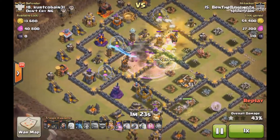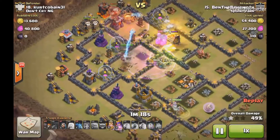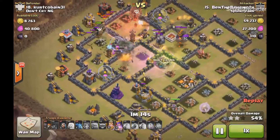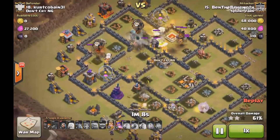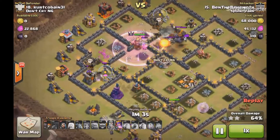He dropped a heal to refresh his Valkyries because that's what you've got to do — they're going to lower their health a little bit. So you really got to pay attention to healing Valkyries just like you did hogs. They're tough little girls but you still need to keep them healed if you want them to perform for you.